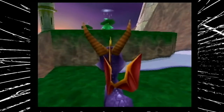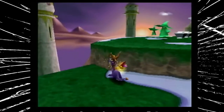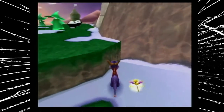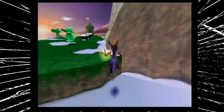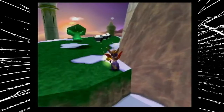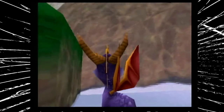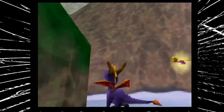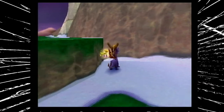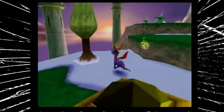My visual cue to get it on first approach is this little divot where the geometry kind of changes. I hop up here, and that little bit of snow — this little area right here — is where I jump. When I jump I'm holding forward and slightly off to the right, and when I'm at the height of my jump I bonk right before I get zapped.